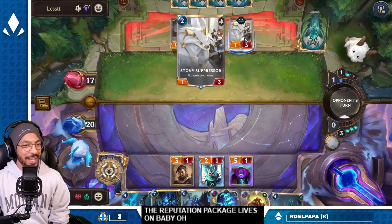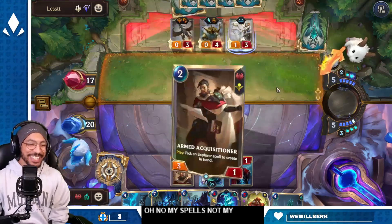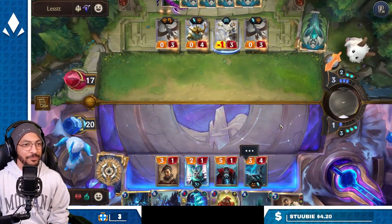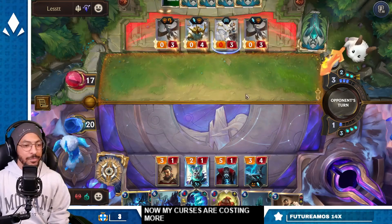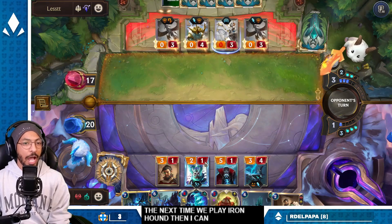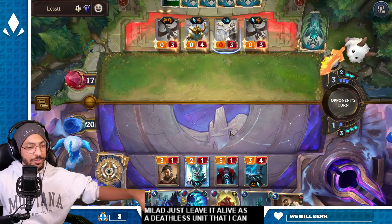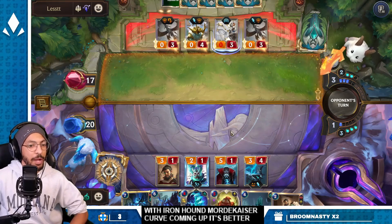Oh no, my spells — not my spells! Now my curses are costing more. Next turn we play Iron Hound, then I can Mordekaiser. I probably didn't even really need to attack with Lord Malat — just leave it alive as a deathless unit that I can abuse with Mordekaiser.